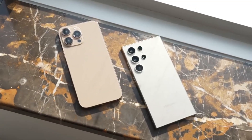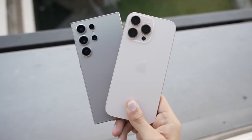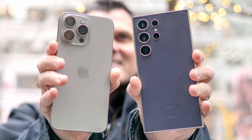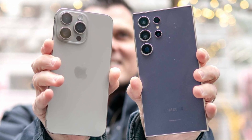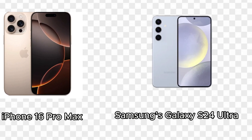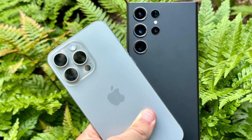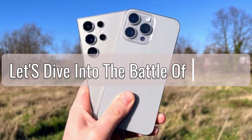The smartphone industry is constantly evolving, with each new year bringing us flagship devices that push the boundaries of technology and design. In this video, we'll be taking a close look at the two biggest names in the smartphone world right now — Apple's iPhone 16 Pro Max and Samsung's Galaxy S24 Ultra. Both phones are powerhouses in their own right, but how do they stack up against each other? Let's dive into the battle of the bigs.